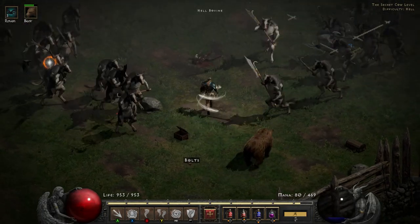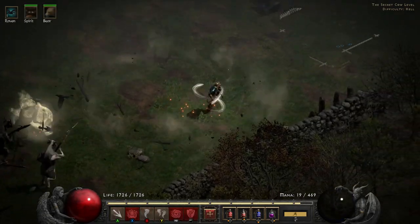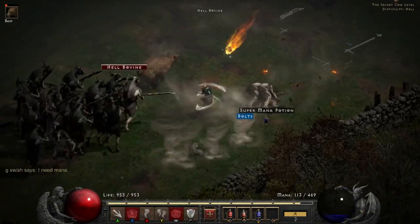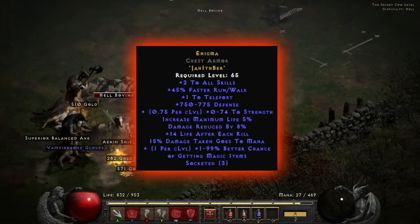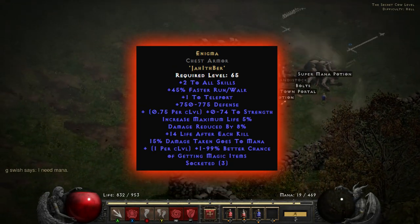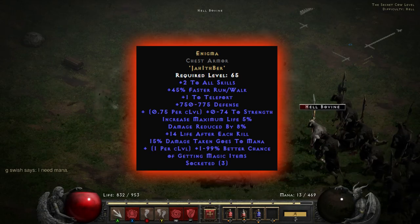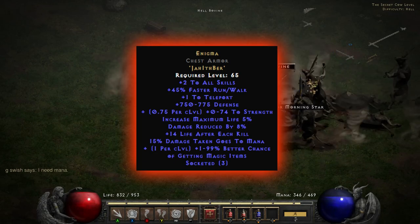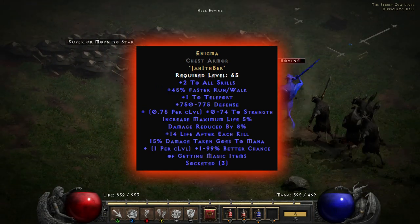Now coming to what I would say is very possibly the holy grail of magic find — not because it has the most magic find, but because it's just so highly sought after — and this is another runeword, far harder than the other: Enigma. As you can see, you need a Jah rune, an Ith rune, and a Ber rune. Two of those runes are very top tier and really hard to get. But it's because of how much this armour gives you: plus 2 to all skills, plus 45% faster run or walk speed, plus 1 to teleport, and plus 75 to 775 defense — meaning it's a very nice tanky piece of armour.